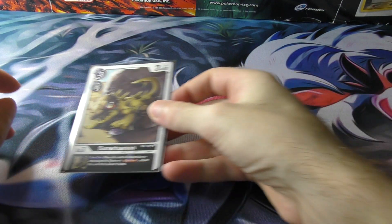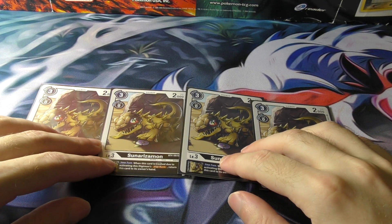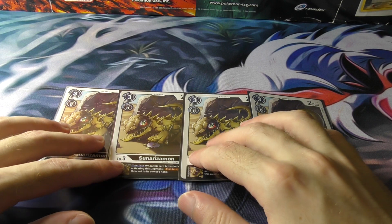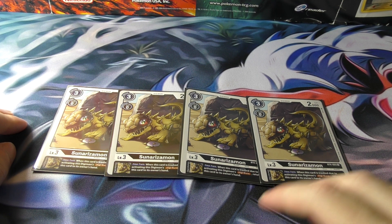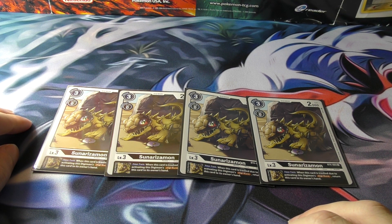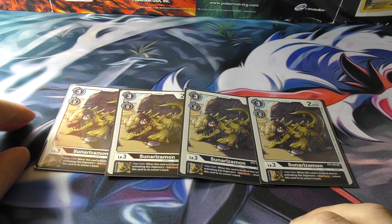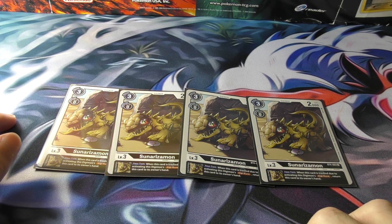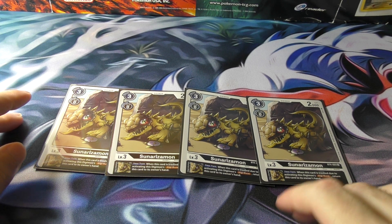Then for the rookies, or child Digimon, I do 4 of Sunarizamon. This is the Digimon that every color has for Digi-Burst. When you trash it with a Digi-Burst effect, you can get it back in hand — a nice plus. It means if I don't have any other rookies, I can reuse it again to evolve with my X and stuff. You really want to get this under MetalGarurumon. A Digi-Burst deck with MetalGarurumon means we have to run it. I decided to max it out at 4.